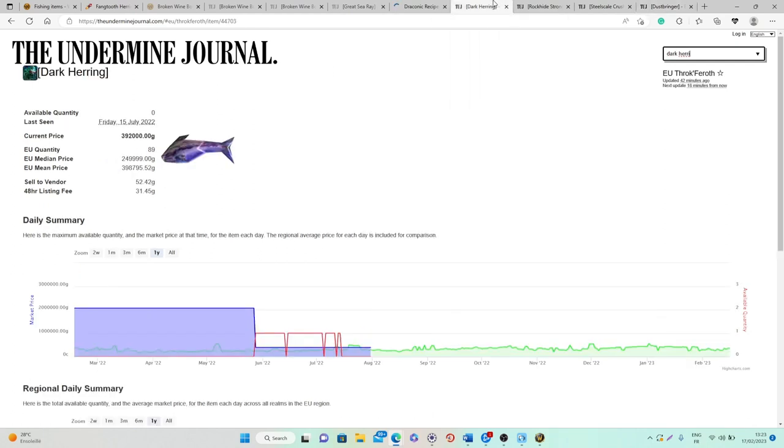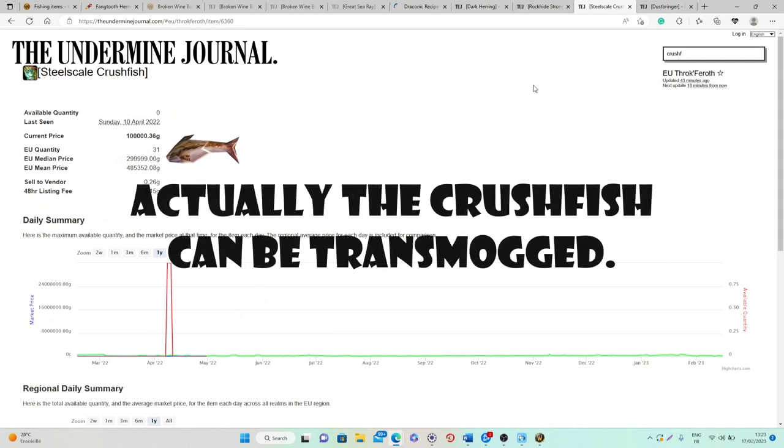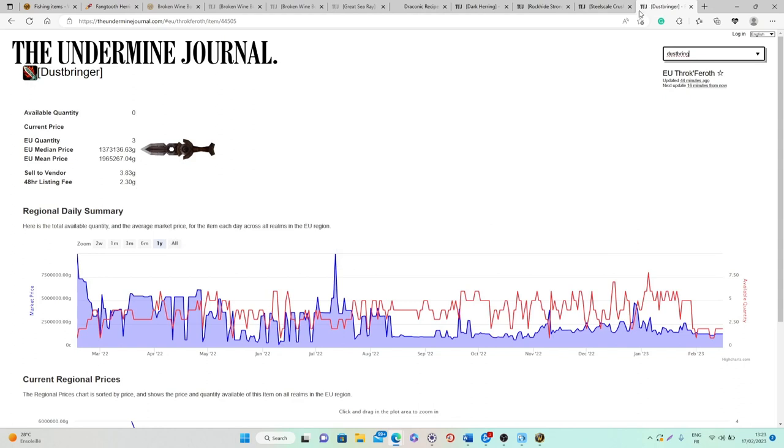One important thing to mention is that the three green fish items cannot be transmogrified as of patch 10.0.5, so unfortunately the value and player interest in these items might not be super strong. The Dustbringer normally can be transmogrified, but it has a pretty simple and unique model — nothing crazy.